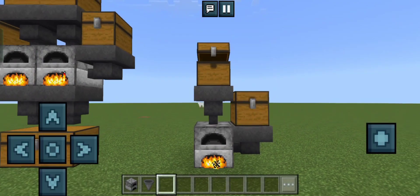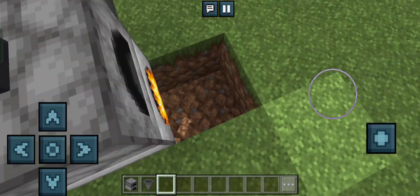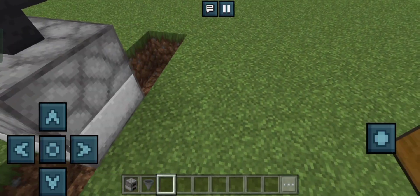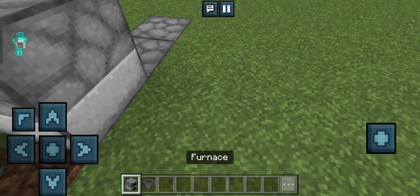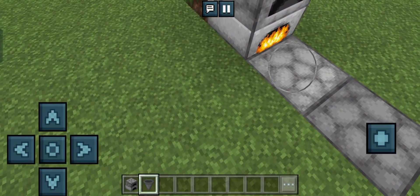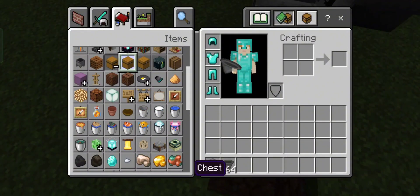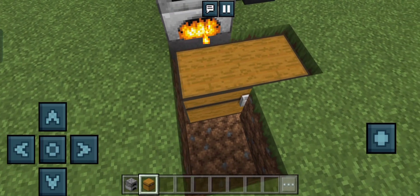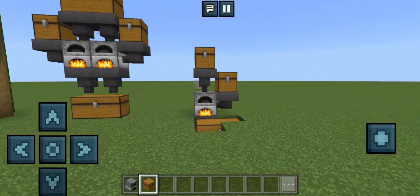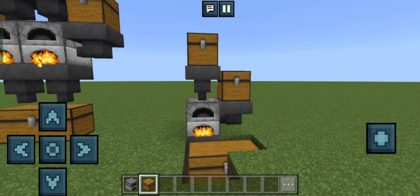It works! You can even add a chest over here, though I just didn't show it. It's really unnecessary to put a chest over here, but if you really want to you can. You just put whatever chest you want right there. It is very slow and you can just do it the conventional way, but it can save some time.